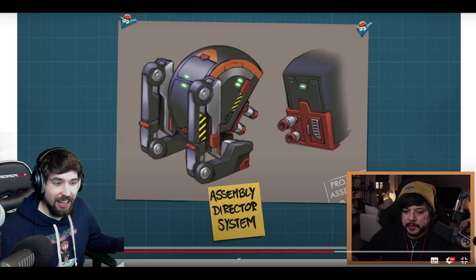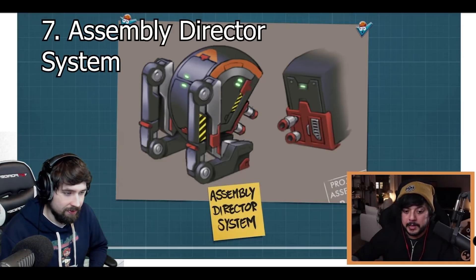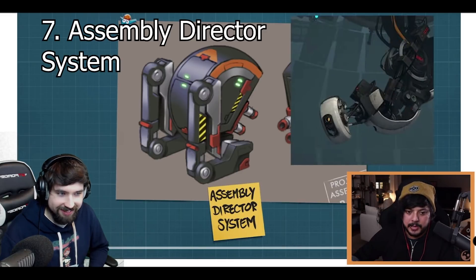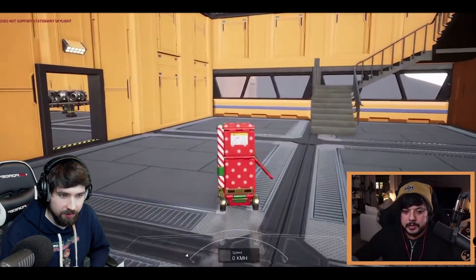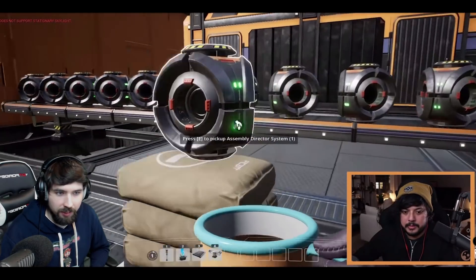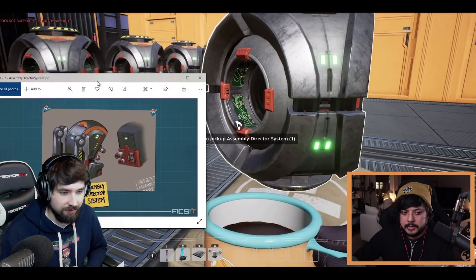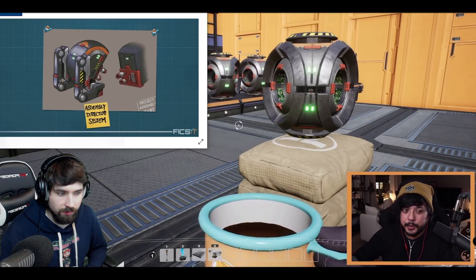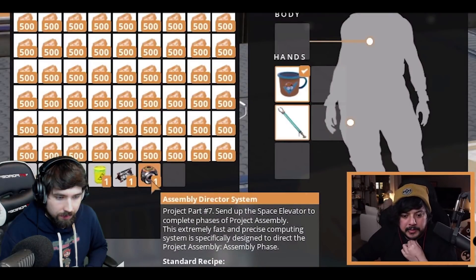Drones confirmed - flying drones confirmed! I'm kind of having you on, but I think these might be drones. Just giving you all those project parts - so this is the Assembly Director System, project part number seven. It kind of looks like GLaDOS, not gonna lie. This one doesn't have its final model yet - it's more of a placeholder - but sometimes just knowing about a part's existence is cool. Let's pick it up and see what the description says.